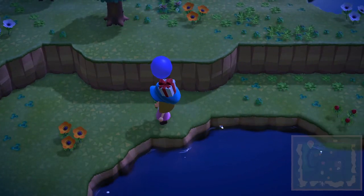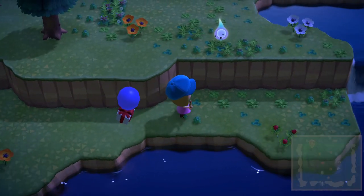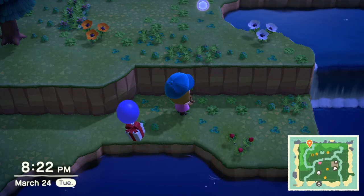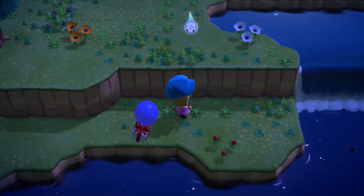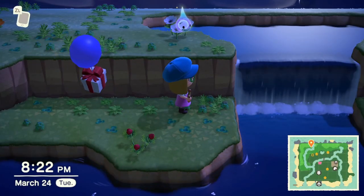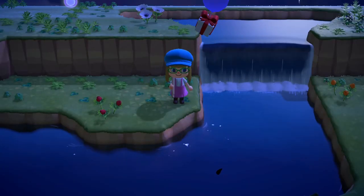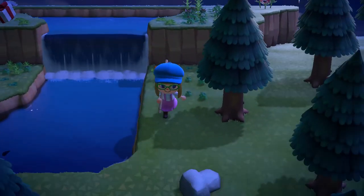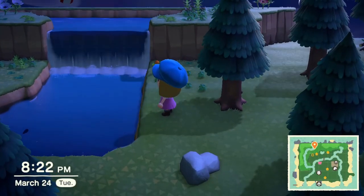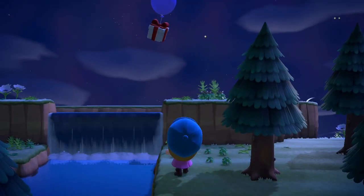I had to wait for the gift to cross the river, which was a funny moment — you see the ghost at the top and the gift below. This is what Animal Crossing New Horizons is all about: little funny, cute moments, always something to do at different times of day, cute little surprises as you walk around. I actually took a screenshot because it was such a unique picture — the gift and the ghost together.